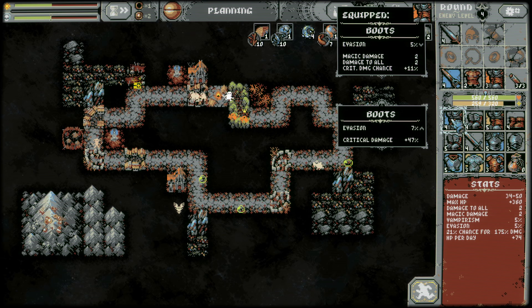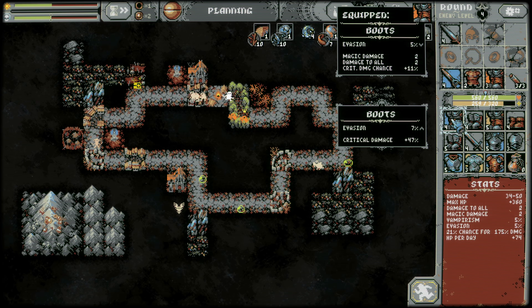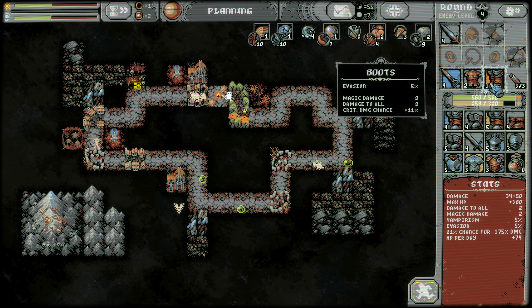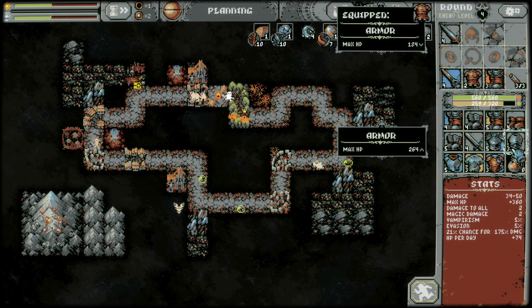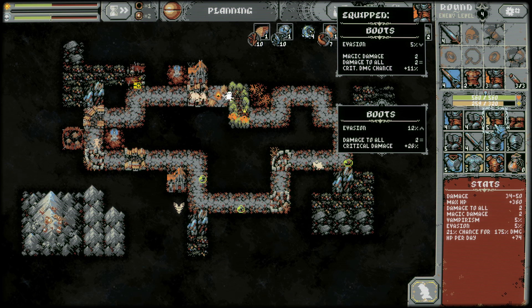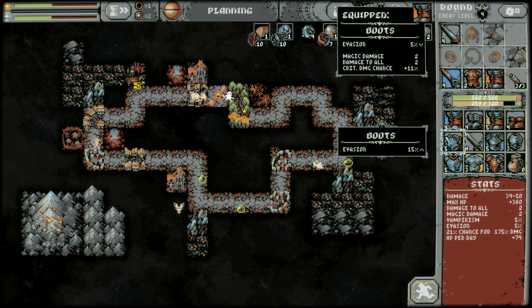This is not a replacement for any of these — we have a lot of boots though, so what do we want to take? Critical damage 47% — this would drop the critical damage chance. I like that this improves our chance but we're only at 21%. I have nothing else adding critical damage chance, so if I drop this I go back to 10%. I don't love that idea — 21 versus 10 is pretty significant, so I might actually keep these boots.